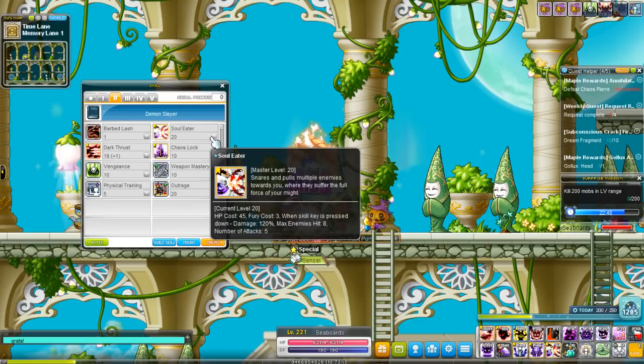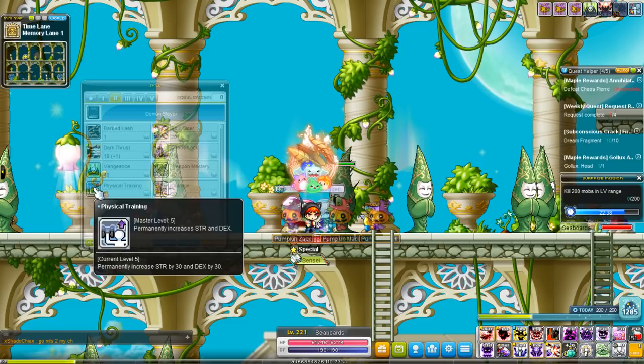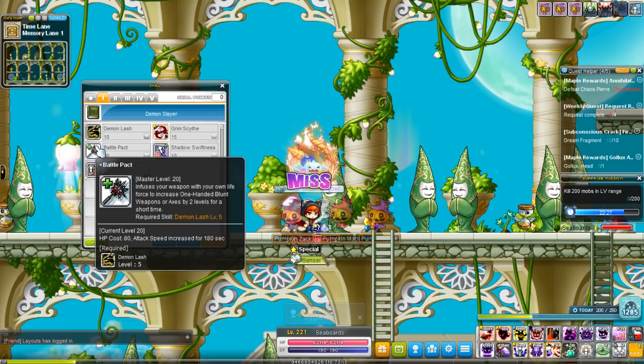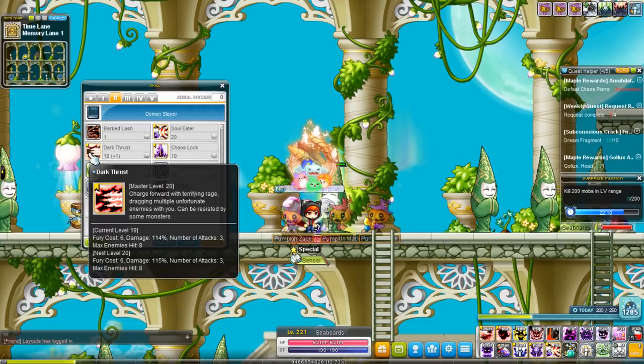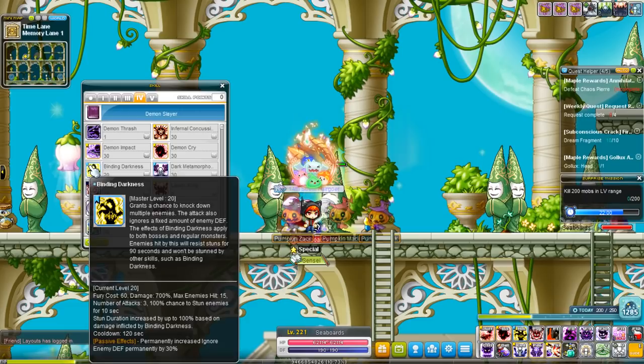Like every other class, you want to focus on putting just one point into your damaging skills and then focus on maxing all of your passive skills first. To figure out which skill is a passive and which one's an active — the ones that have a darker background, like Physical Training with a gray background, are passive skills. Active skills have a white background, like Battle Pact compared to HP Boost's gray.